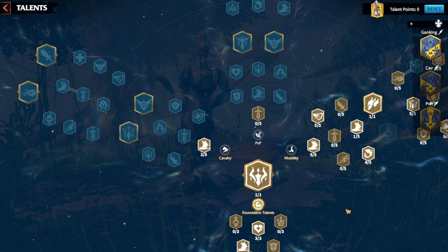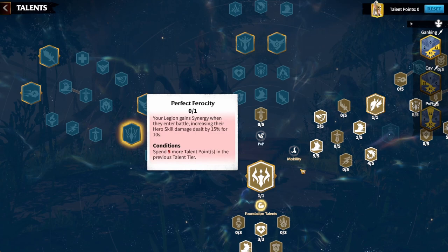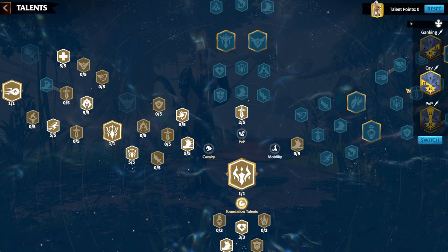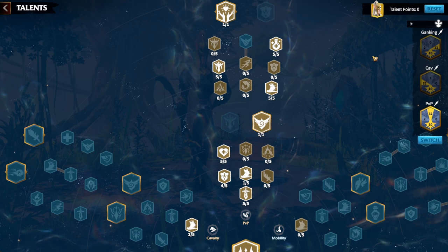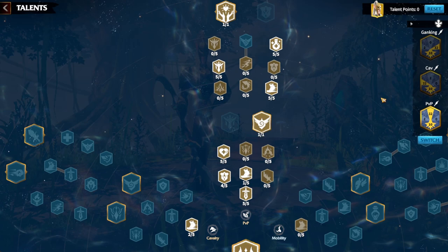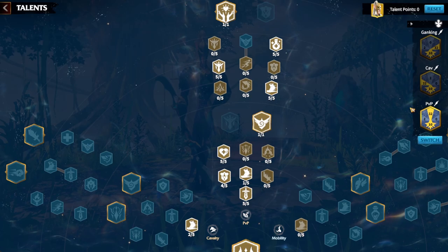The mobility tree is only for farming merits with farm killing — don't use it in the open field. If you do run it, go down into the damage, rage generation, and Perfect Ferocity nodes. So far the cavalry tree has been the best I've used, and the second best has been the PVP tree. Each season you get a talent reset, so test them out — try the cavalry tree one season, the PVP tree the next, and stick with whichever works better for you.